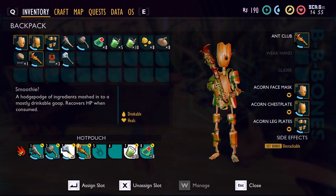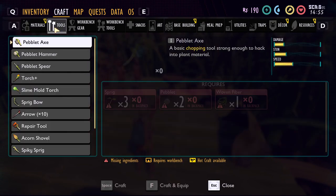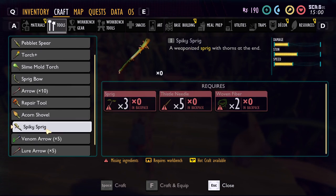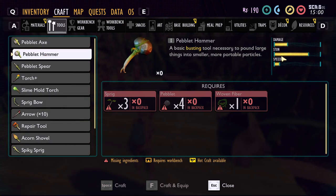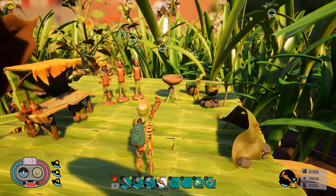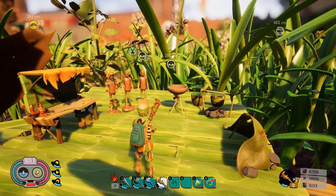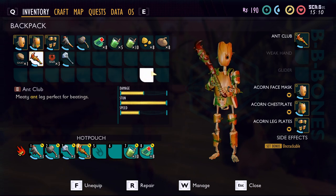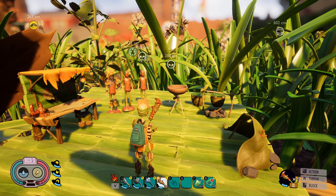If you've done all those things, you have your smoothies and bandages on your hot bar, and you have either the ant club or the mint mallet. Even the spike sprig is better than nothing, but use a club because you want that additional stun. The pebble hammer also has a lot of stun for super early game. I don't advise fighting ladybugs super early because they have a lot of HP — wait until you at least have the ant club.